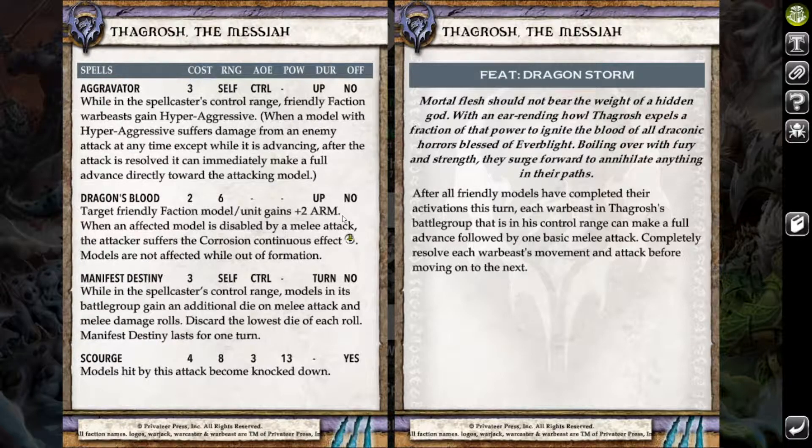Lastly he's got Scourge — kind of the token bomb for him. It's a little pricey but does okay damage and most importantly knocks down in an AOE, which is pretty big. For his feat, after all friendly models have completed their activations all of his warbeasts get to make a full advance and a basic melee attack. A really good feat for pushing up the board — Thagrosh likes to have a big battlegroup and play aggressively with them.